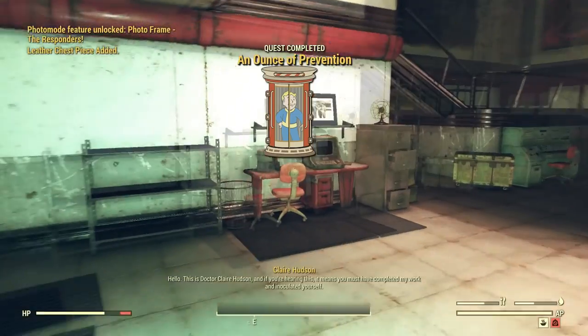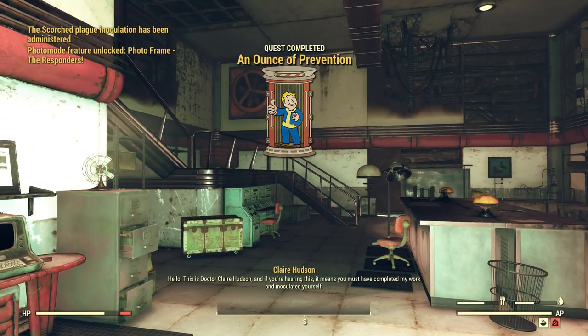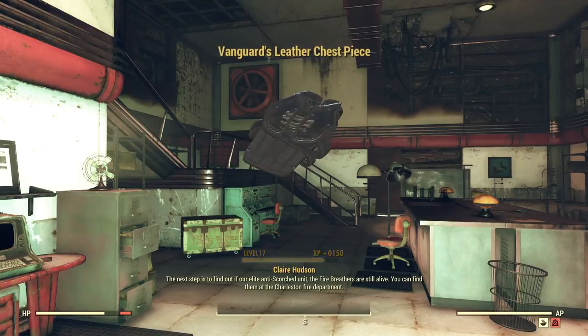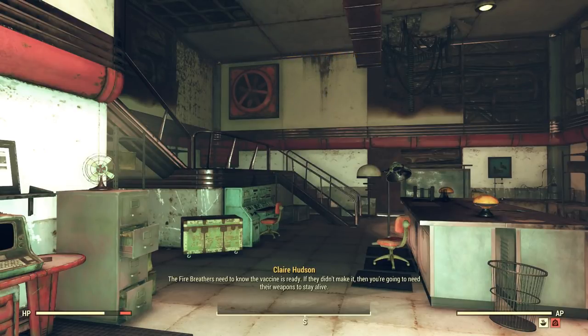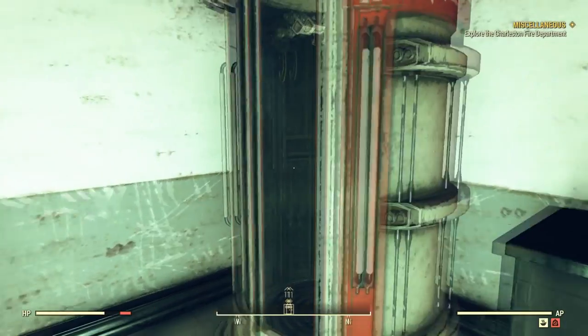This is Dr. Claire Hudson, and if you're hearing this, it means you must have completed my work and inoculated yourself. The next step is to find out if our elite anti-scorched unit, the Firebreathers, are still alive. You can find them at the Charleston Fire Department. The Firebreathers need to know if a vaccine is ready. If they didn't make it, then you're going to need their weapons to stay alive.